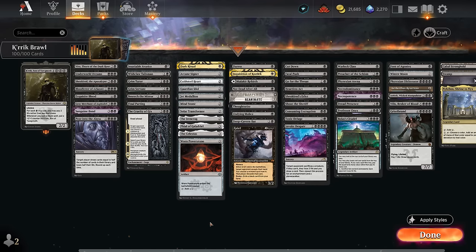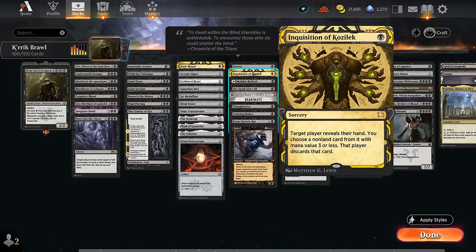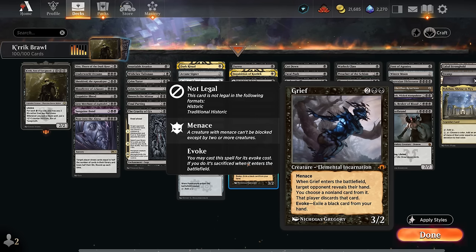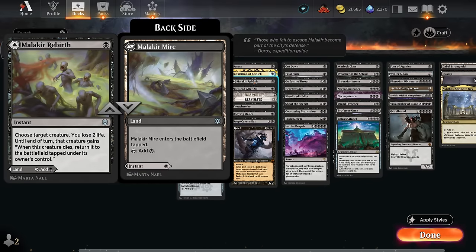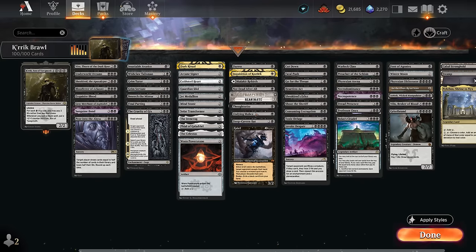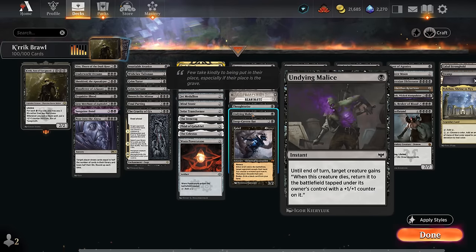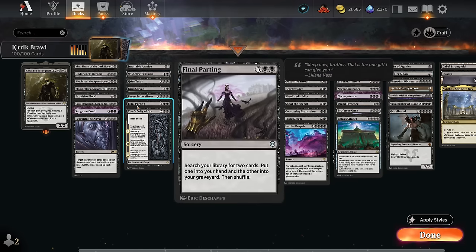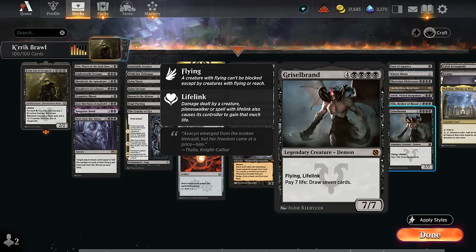For targeted discard: Duress, Inquisition of Kozilek, Thoughtseize. Grief evoked can look at the opponent's hand and take something, or we can cast it for four mana. Grief also combines with Malachy's Rebirth-alike instants — mainly here to protect our commander, but they can also let us scam the opponent on turn one much like the Timeless and Modern versions of this deck. Malachy's Rebirth, Not Dead After All, and Undying Malice are those one-mana instants. Reanimate can be a cheap way to get our commander back, or a two-card combo with Final Parting if we put Vilis or Griselbrand in the graveyard.